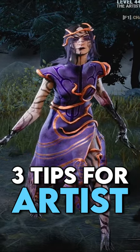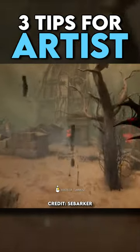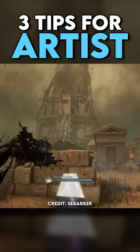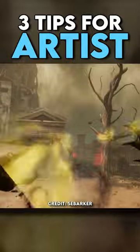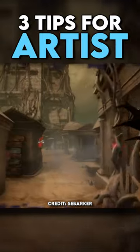Here are three quick tips to make you better at The Artist. Your crows can go an unlimited distance on the map, so you can use them for cross-map information. Place them facing important objectives that are far away, such as hooks, gens, or totems, to find survivors easily. If there is a survivor there that you hit, you'll be able to see the auras of the birds swarming them.